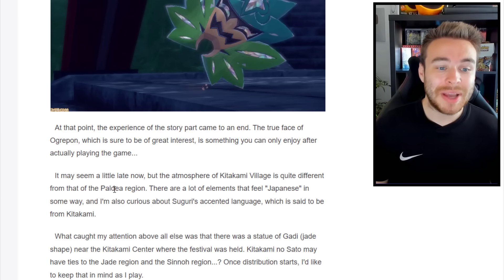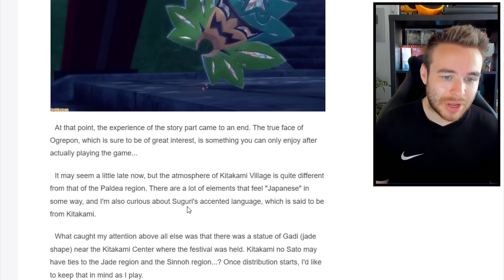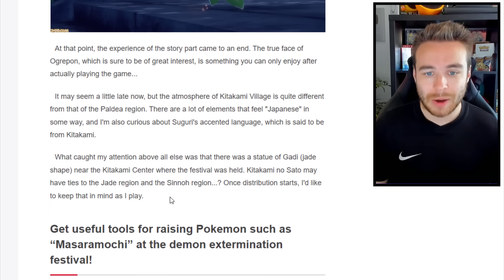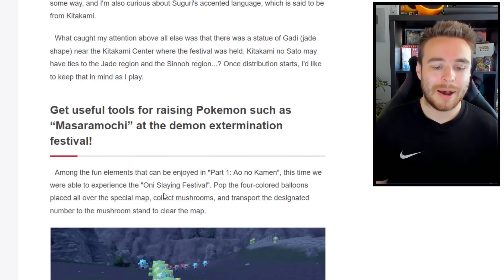The atmosphere of Kitakami Village is quite different from the Paldea region, with a lot of elements that feel Japanese. There was a statue of a jade shape near the Kitakami Center where the festival was held, and Kitakami may have ties to the Johto region and the Sinnoh region. Once the distribution starts, those potential regional links will be worth keeping in mind.